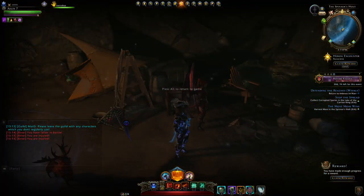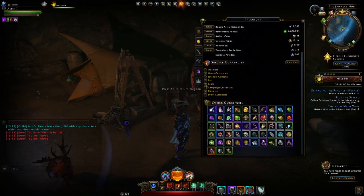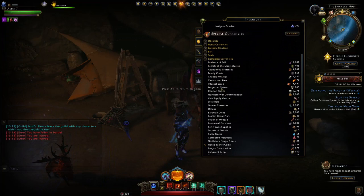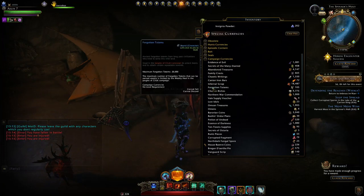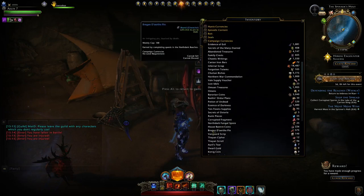Otherwise, very nicely, there's the ability to have pinned currency. You can see down here we have one currency pinned, and you can pin countless others, but only a maximum of three will be shown. You can just left-click on them to pin them, and you can see it shows right there.